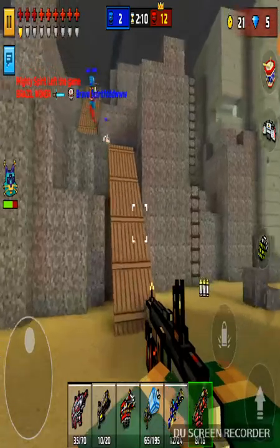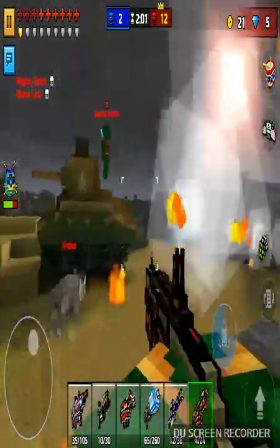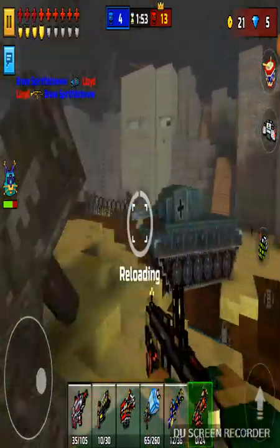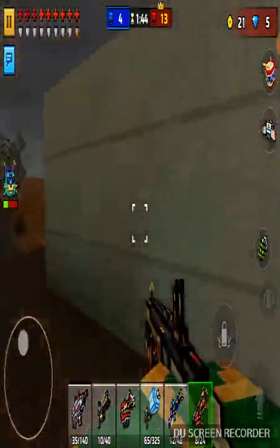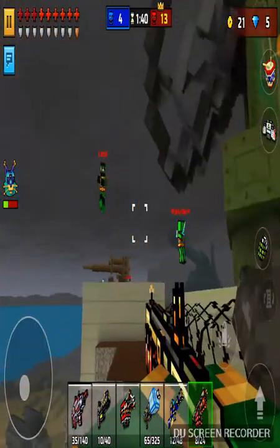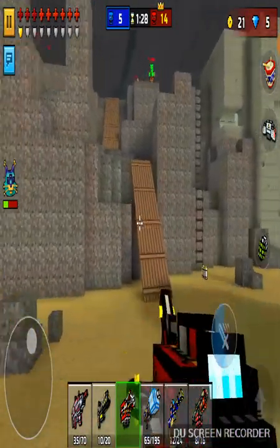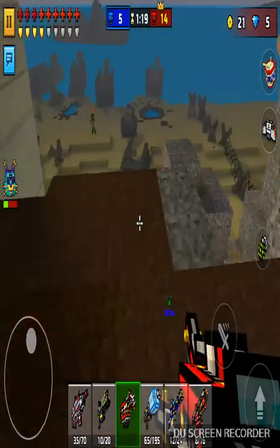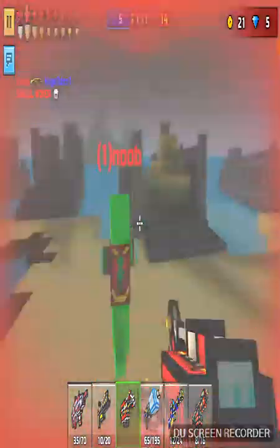I'm gonna use this weapon. Where are the enemies? There they are. This one actually cost me a lot. I'm just gonna climb this ladder. I can never get a single kill in this game. I'm gonna use this — I'm so nervous. This is a really powerful melee weapon, it's apparently supposed to be a miracle. And I'm dead.